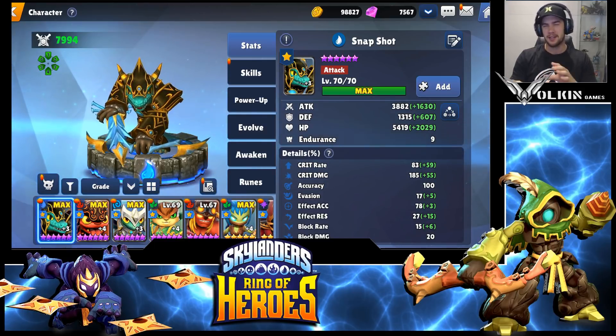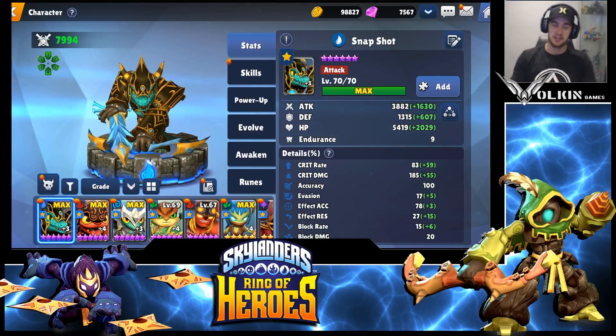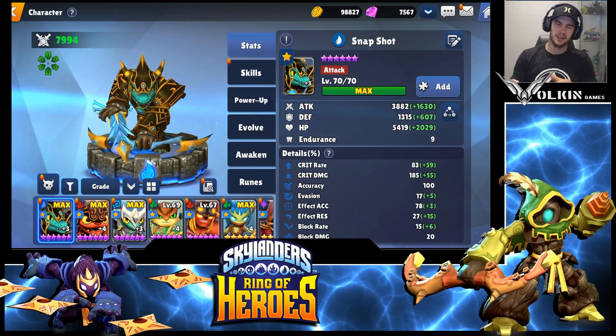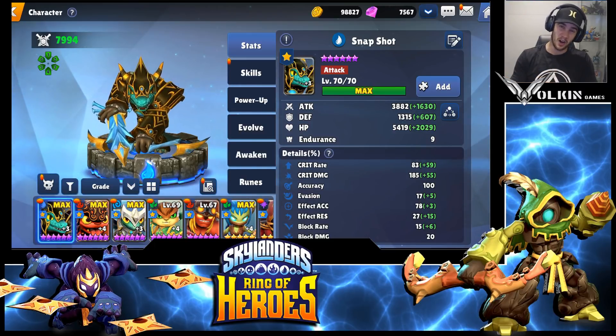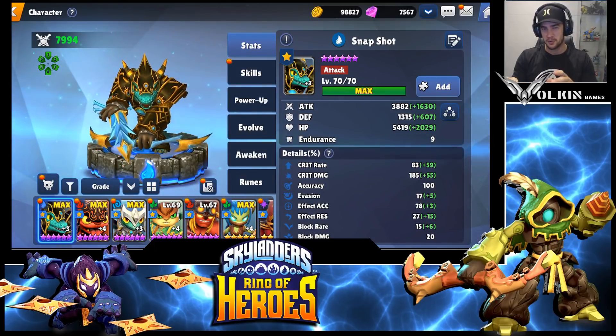One of my friends actually asked me if Snapshot is necessary to build for progression. I'd say he's probably the least necessary for progression so far, but when you come up to something like Beast 9 which is fire, I feel like you're really going to need some water units or tech units to help you through that.